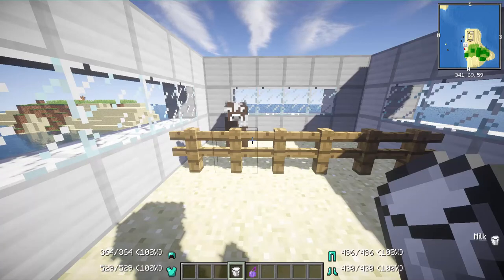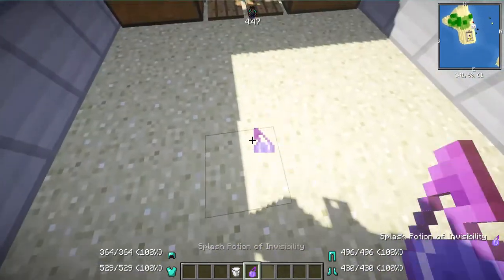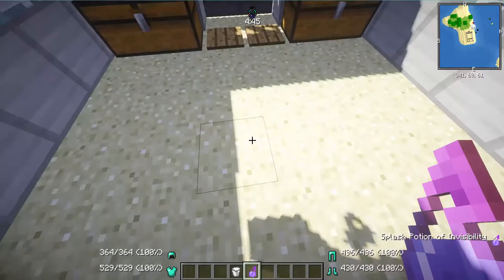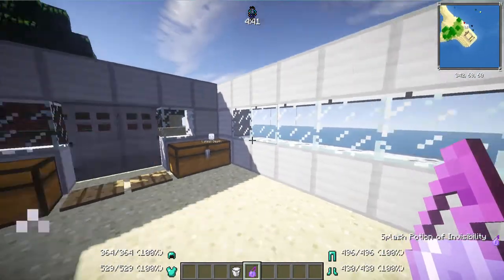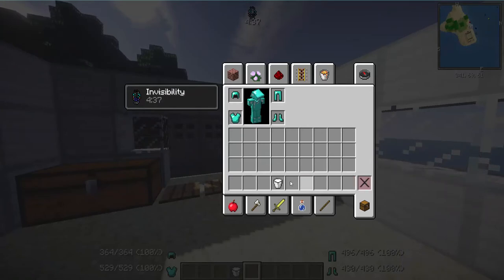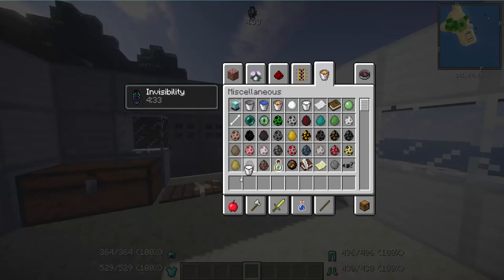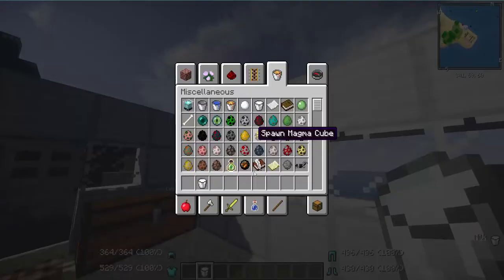Right now it's 364 out of 364 on the helmet, and because I haven't lost any durability it's still at 100 percent. It also shows your potion effects at the top - if we go ahead and give ourselves invisibility, you can see the effect and how much time you have left on it.